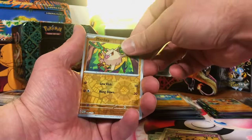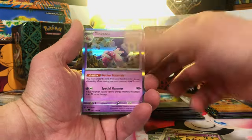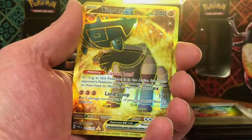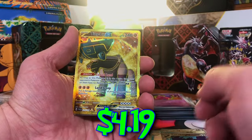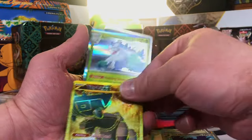Mankey Reverse. Luminous Energy Reverse. And Tinkaton Hollow. One more nice hit out of here. Tinkatink Reverse. Tinglu EX Hyper Rare — I ask and they deliver. And a Bomb of Snow Hollow.